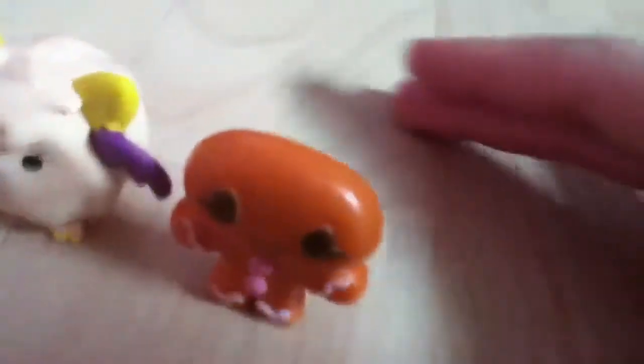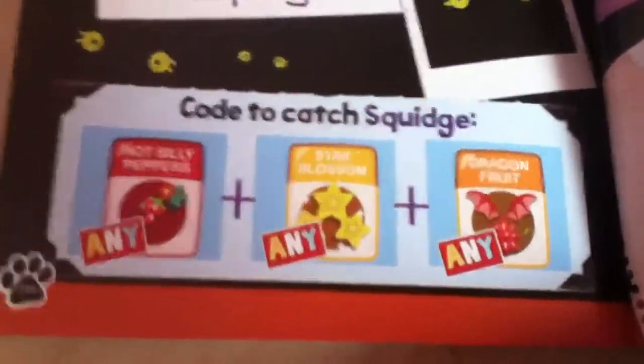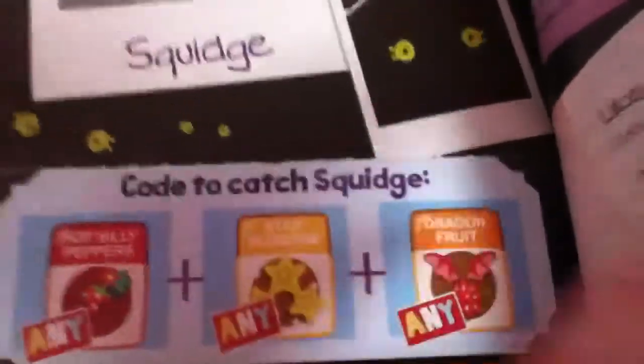Last but not least, we've got Squidge — Squidge the Furry Heebie, number 08. We've got Hot Silly Peppers Any, Star Blossom Any, Dragon Fruit Any. So that's Hot Silly Peppers Any, Star Blossom Any, Dragon Fruit Any. And just here — look — Squidgy Nectarine love! It's got a heart, a little squid. I make them kiss sometimes — that's what I'm trying to do.